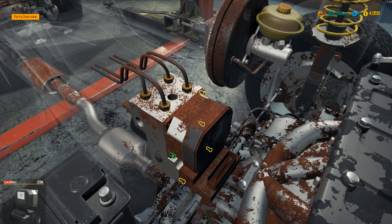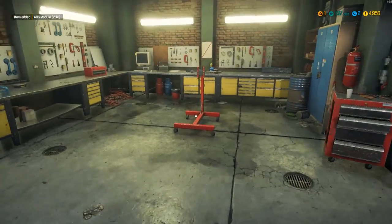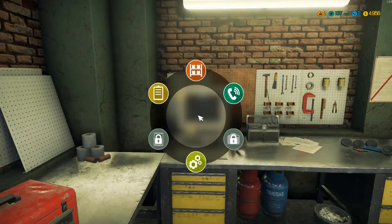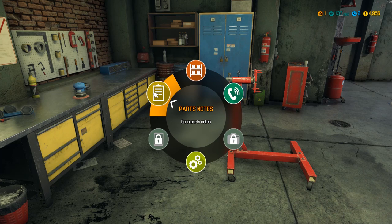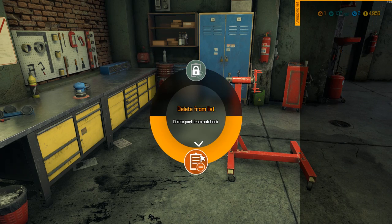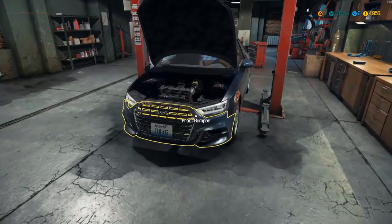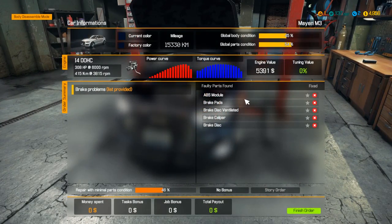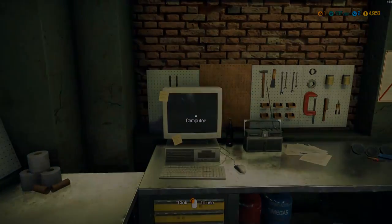Going into the overview mode you can see the brake module there is bad, and the pads back here are bad too. That's helpful. Let's pop this guy up and hop in on this brake module right here. We need module, pads, disc, caliper, and another disc — so one ventilated and one regular disc.